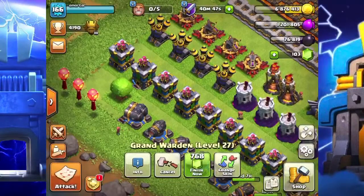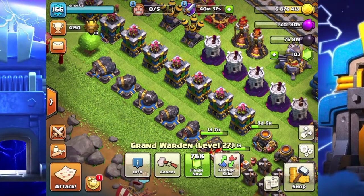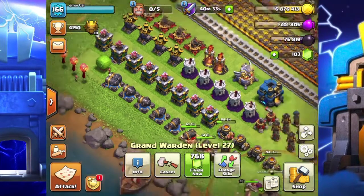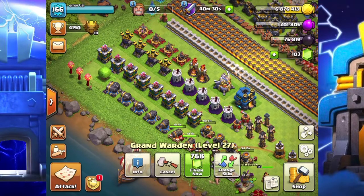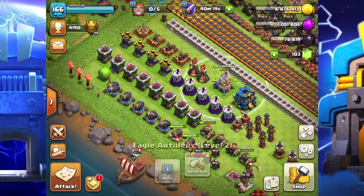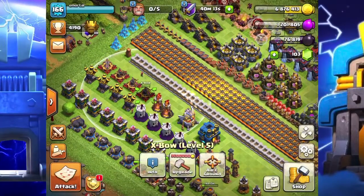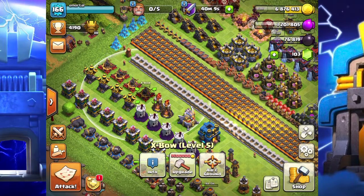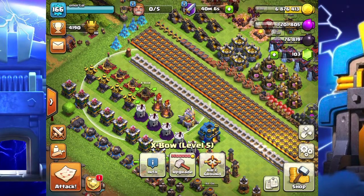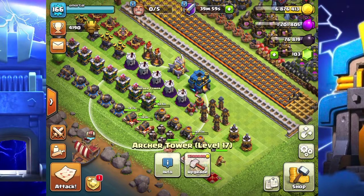For everyone not familiar with this, your base has something called defense points. The higher your defense points, the higher level of Town Hall opponents are attracted to you — stronger opponents in other words. If you upgrade your Eagle Artillery, your Infernos, your Wizard Towers, or your X-Bows, all of those are heavy-duty defense buildings. They raise your base's defense points much quicker than cannons, mortars, hidden teslas, bomb towers, or archer towers.